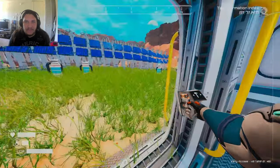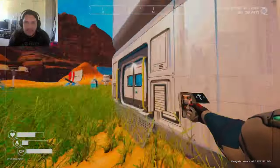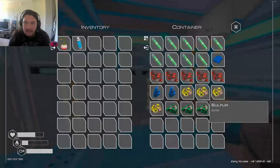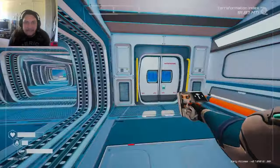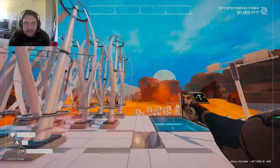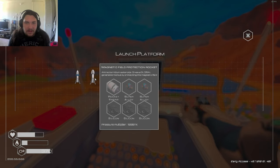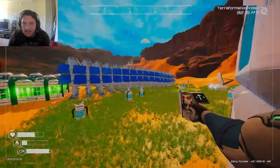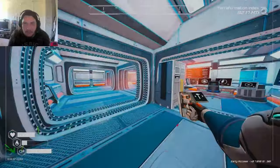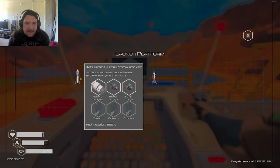I think we're just gonna have to continue with making algae generators, which means we're gonna have to continue making some — can I make a rocket? Cannot. Heat multiplier times a thousand, pressure multiplier times a thousand. I'm gonna make this — we need two super alloys because I want more pressure.